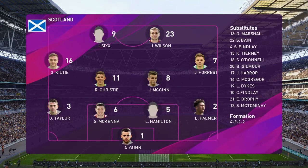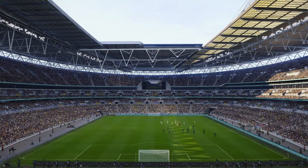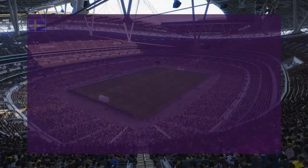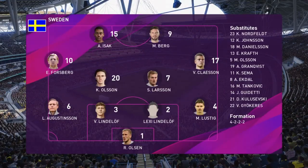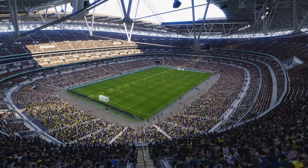Scotland have opted for a 4-4-2 formation — reminders of a golden era in English football. Playing a second striker runs the risk of being outnumbered in midfield, of course, so with the wider pairing and fullbacks, plenty of running has to be part of their play, along with the right service into the box.